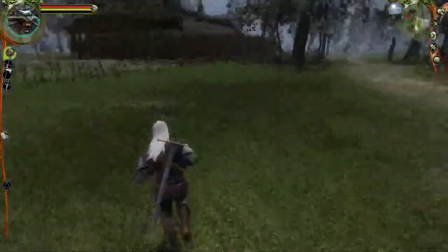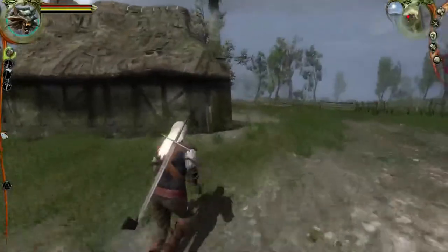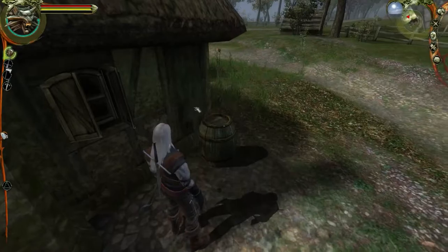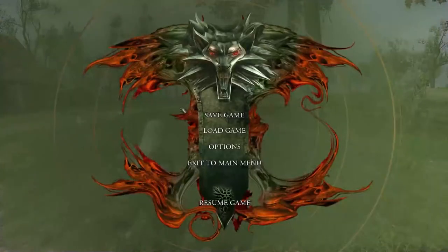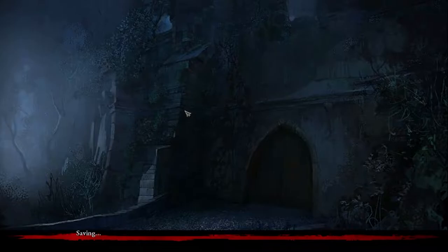Now I'm looking at every plant I see. I wish it didn't put you in an inventory menu every time you hit up a plant though. Yeah, it should just do it automatically. I'm gonna pop a save real quick. Good idea, love that idea.